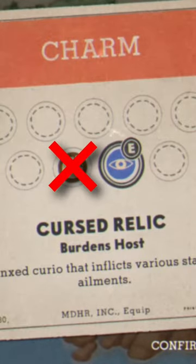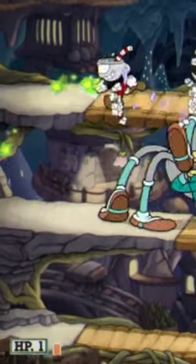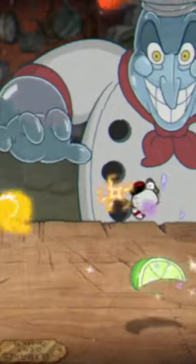When the Relic is equipped, you can't use Miss Chalice. It gives you 1 health, and it randomizes the weapons you use. I went through a few of the bosses from the new DLC, but I just couldn't beat them with 1 health and random weapons.